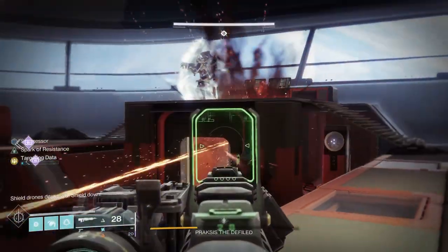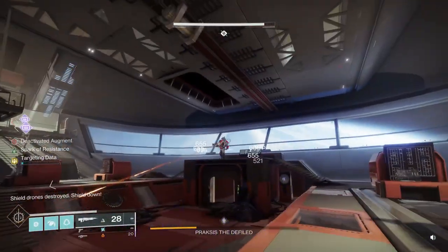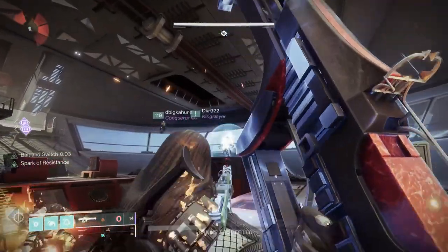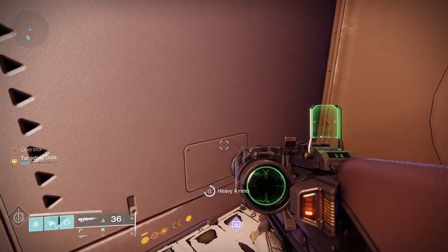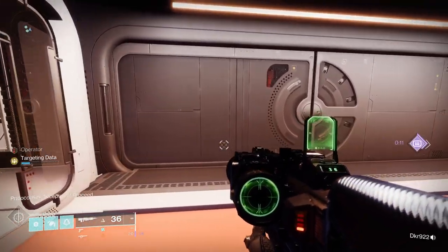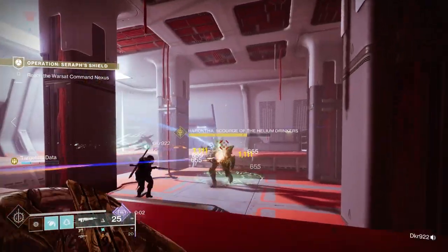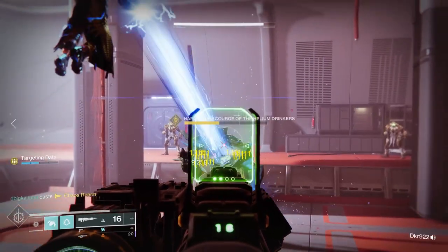All of these roles come from the Deep Stone Crypt raid, so this mission is a good introduction to DSC. One important thing: there are a lot of laser traps throughout this encounter, so make sure you're paying attention to those — they'll really trip you up. Also, when you're done with a role, you put it in the augment terminal. You can't hold two augment roles at the same time. Putting one in the terminal takes it from you, and often also opens doors.